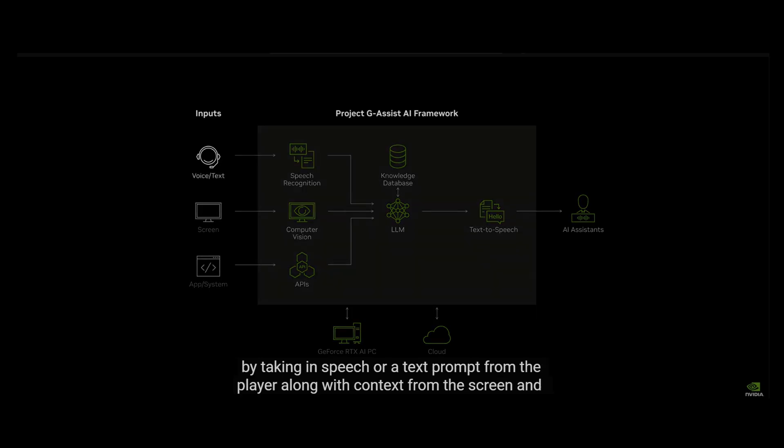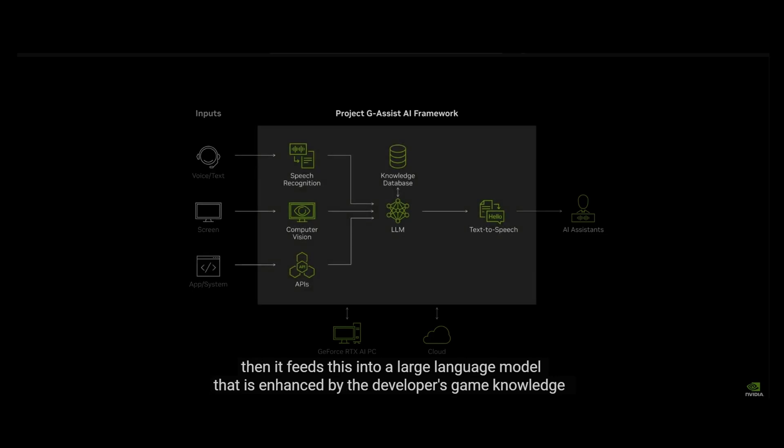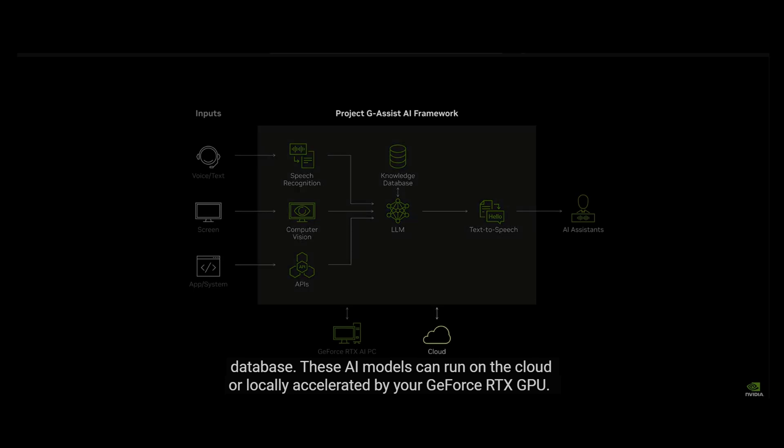It works by taking in speech or a text prompt from the player, along with context from the screen, and then it feeds into a large language model that is enhanced by the developer's game knowledge database. These AI models can run on the cloud, or locally, accelerated by your GeForce RTX GPU.